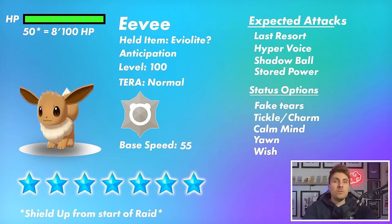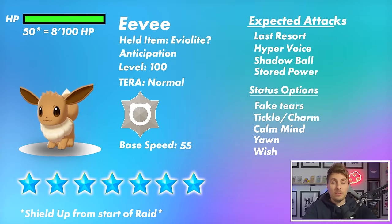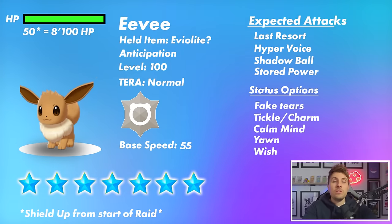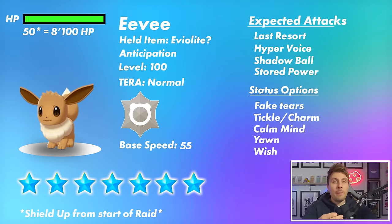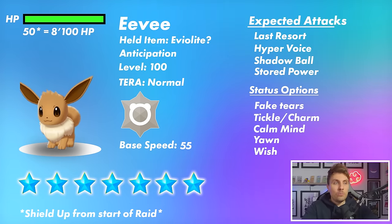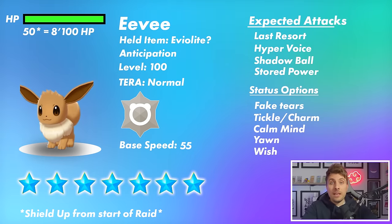If Eevee goes down the line of setting up with Calm Mind, that could be something we have to watch out for, and would give some of the Fighting types we might bring into this raid a much harder time.